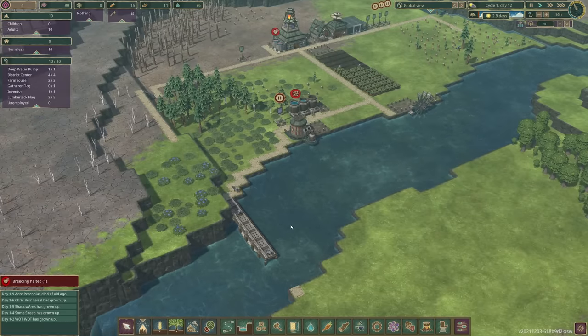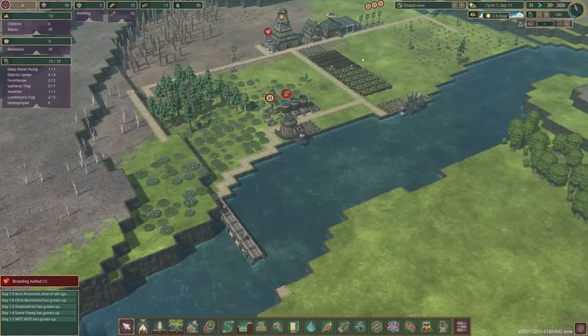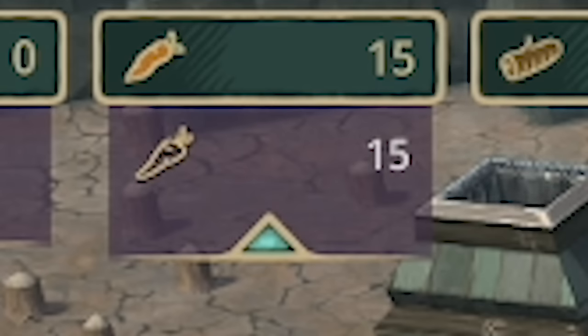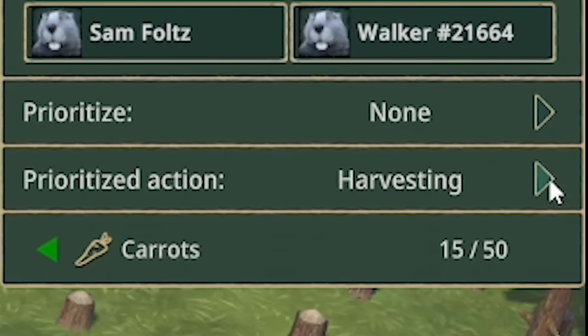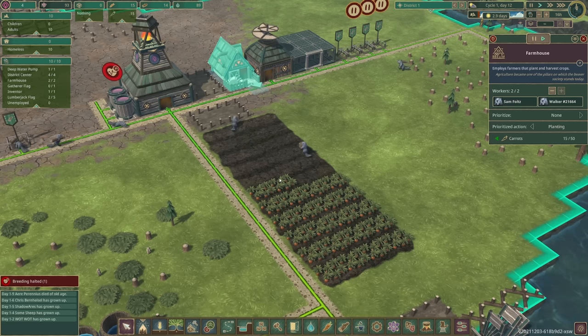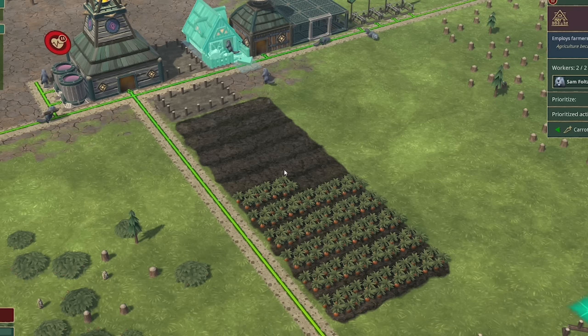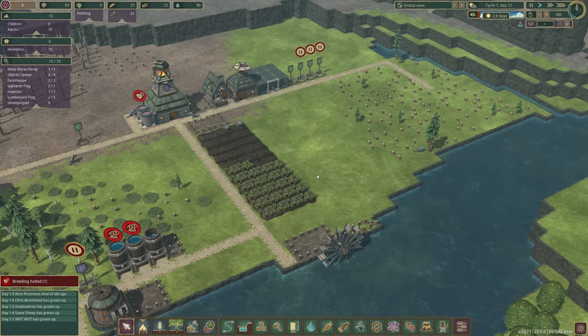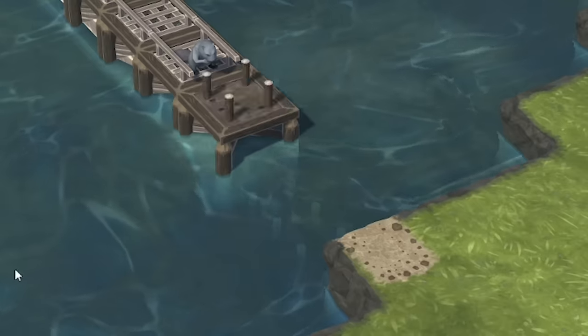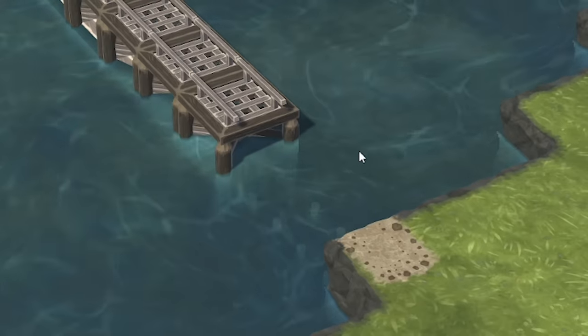If we can get the dam in, we'll be absolutely fine — it means we can carry on growing food. I think now, as we've got a bit of surplus of food, I might tell them to prioritize planting. Just so this area here will start growing, so when they get back to picking the carrots, there'll at least be some growing. Otherwise we're going to have a big wait for the next batch of food. Man, I've quite missed starting this game from afresh — it's great fun. And look, as the dam's being built, look at the water physics — you can see the water getting way faster as it's getting narrower.